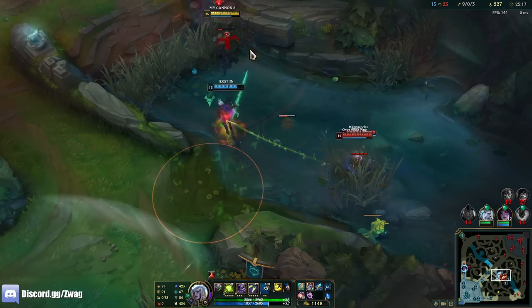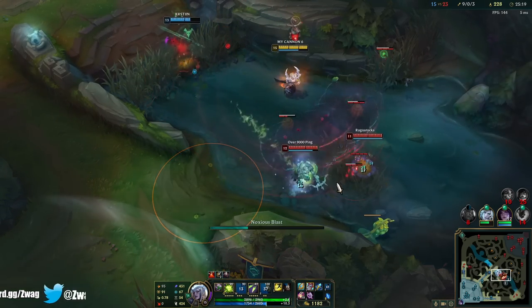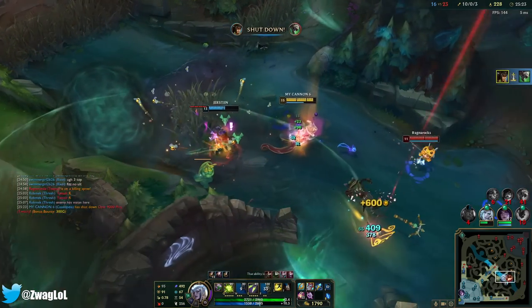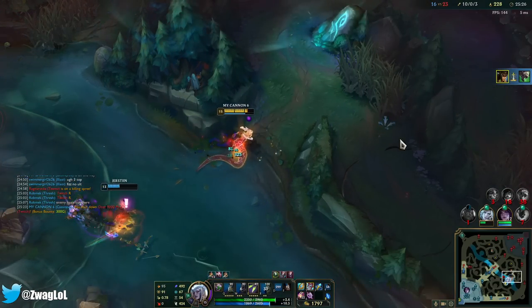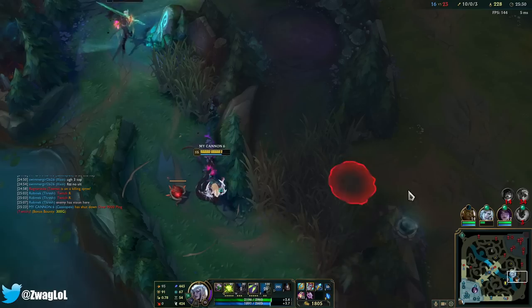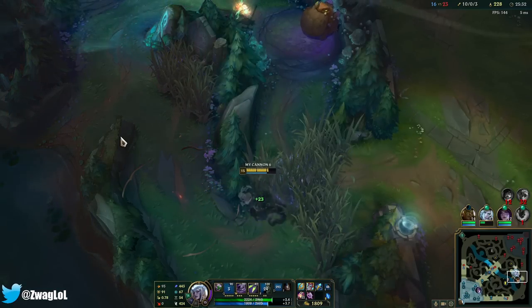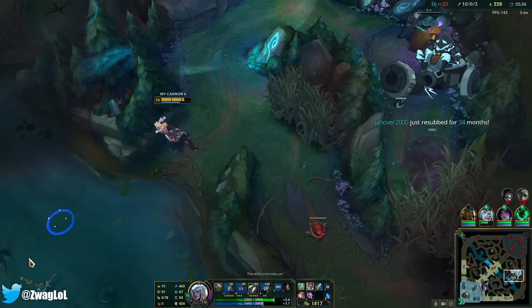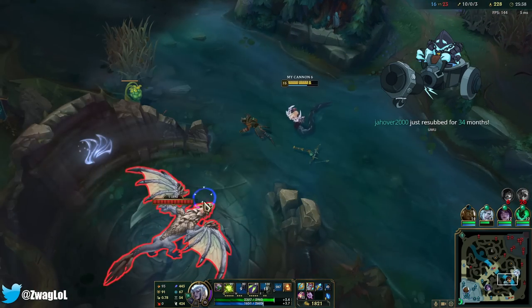I'm going to take out Twitch first — even if he flashes away. Teemo flashed anyway when I did. I E'd Teemo so he should have been slowed — how did he get away so fast? He didn't even hit the plant. Teemo literally just disappeared.